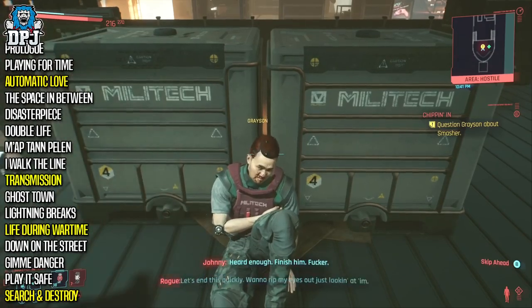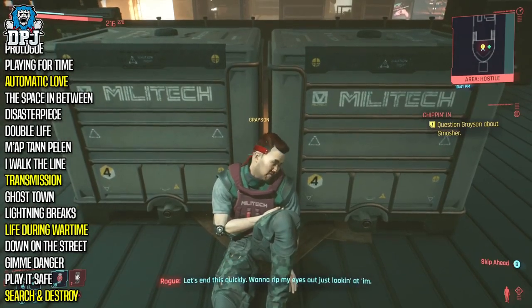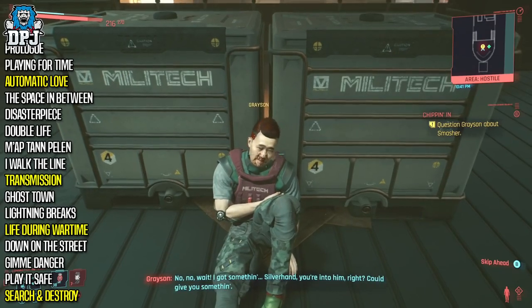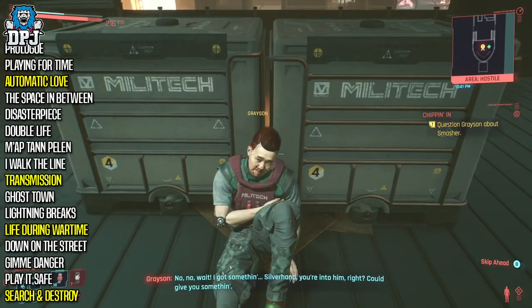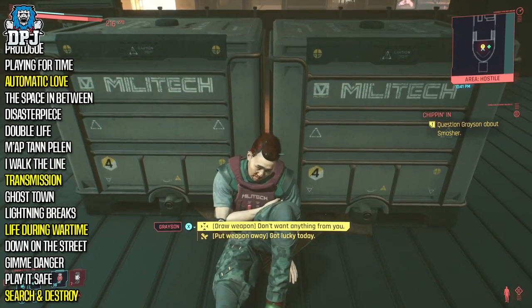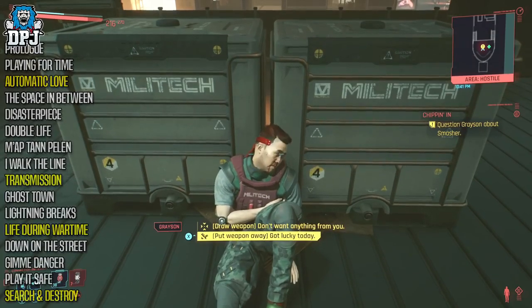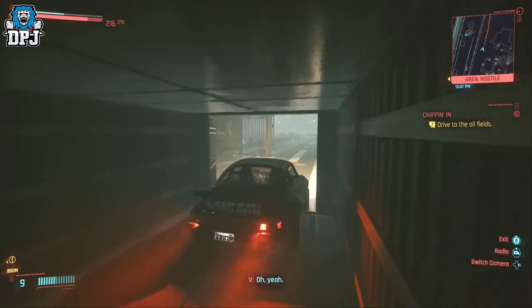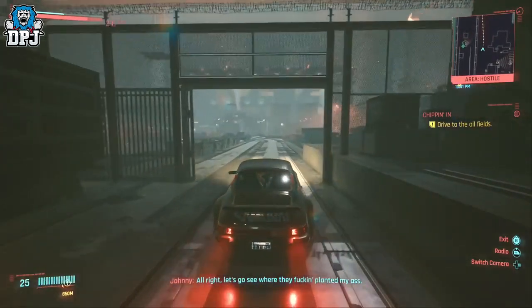Chipping In is a mission where you and Rogue go on the hunt for Adam Smasher. At certain stages of this mission you are rewarded Johnny's gear. Firstly you get Johnny's Samurai Jacket. Later on you come across a guy called Grayson, who gives you Johnny's gun. After you've got his gun, it's important that you do not kill him — when the dialogue option pops up, select 'you've got lucky.' Doing this will get you the keys to a container which gives you Johnny's Porsche.